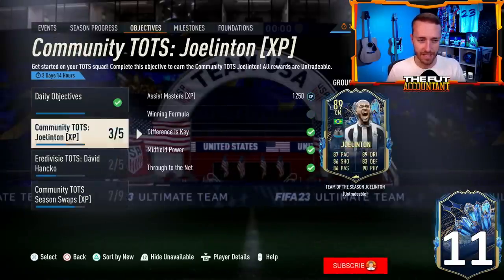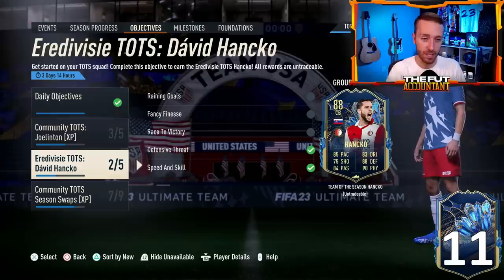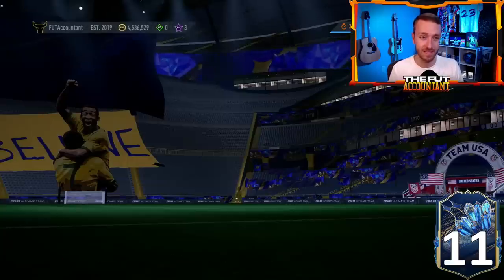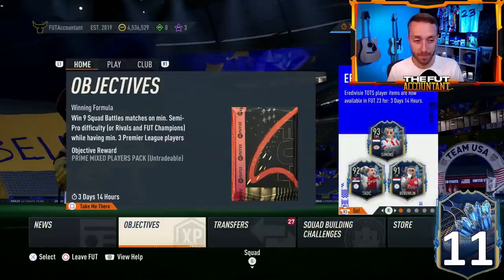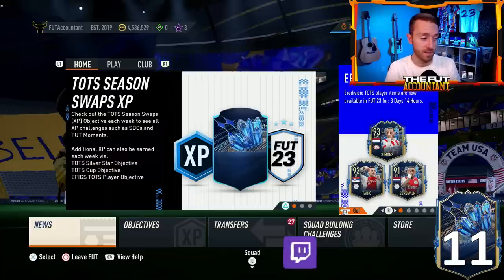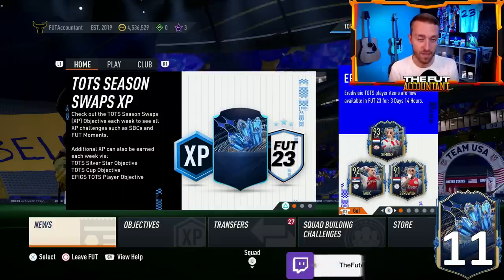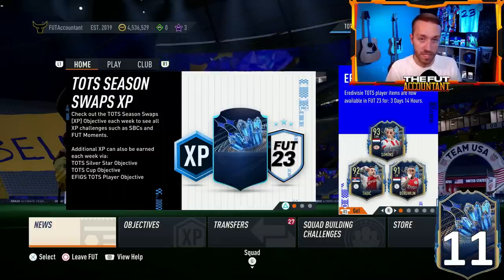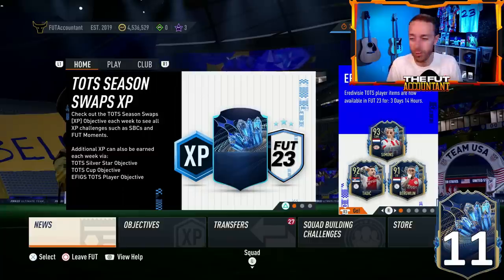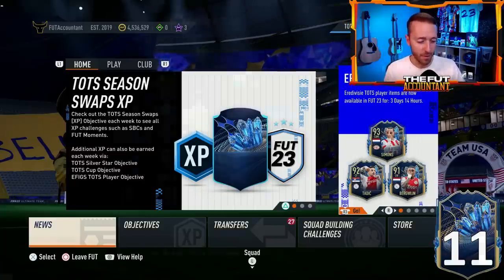EA said additional XP can be earned each week from the E-Figs TOTS player objective — we don't know who that is yet. I think this Chukwase might be dropping in the next couple of days, maybe today. You might say we already have Jolenton and Honko, but those are noted as Community TOTS and Eredivisie TOTS player objectives. I feel like this Chukwase is something different — potentially the E-Figs TOTS player objective since he's from Villarreal in La Liga, which is Spain — part of the top five major leagues.